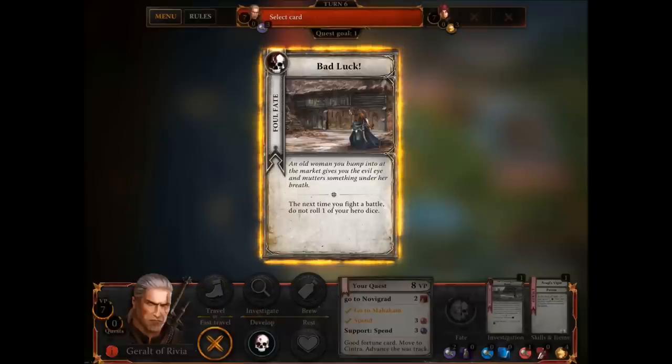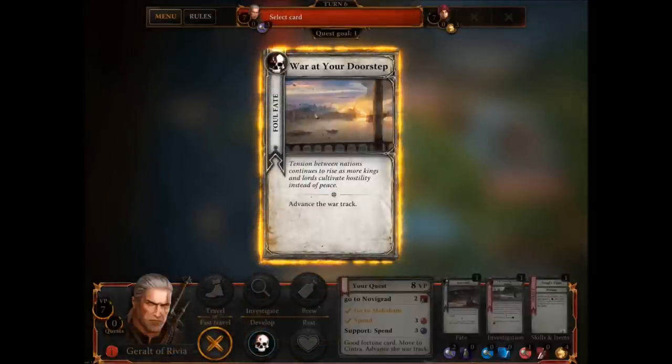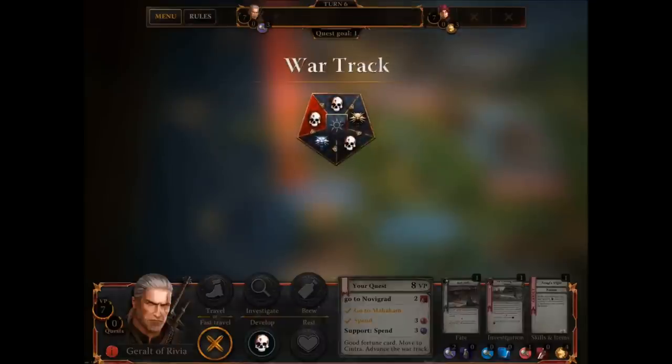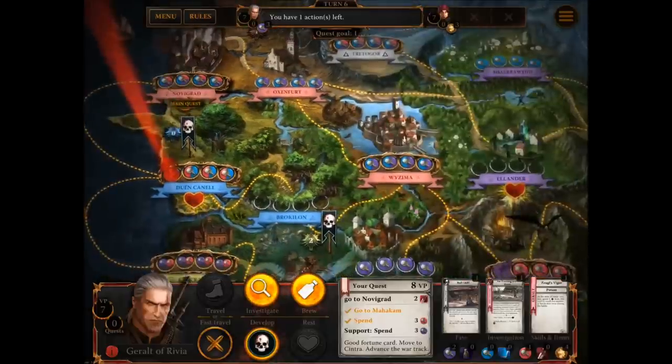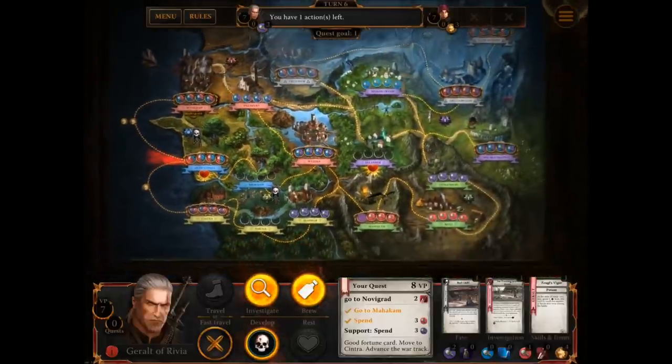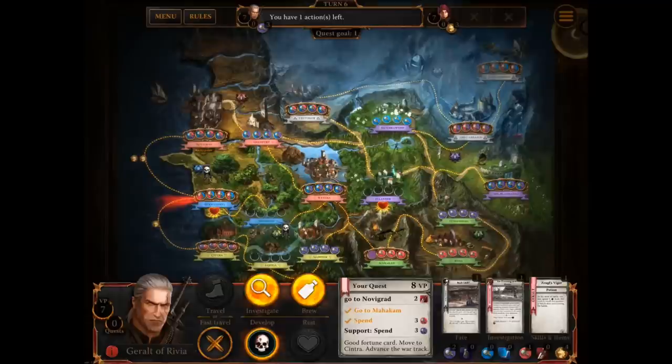So what have we got? Bad luck: next time you roll a battle dice, do not roll one of your hero dice. Just what I needed. War at your doorstep: advance the War Track, which advances to another foul fate, so a neighbouring region gets a foul fate too. I do have a problem with this — it's very difficult to distinguish which regions are which. It's obvious which is the snowy one and the earthy one, but I'm not quite sure if the dark green and lighter green are different regions. It's not straightforward working out where the boundaries are between them. It looks an amazing board, but I just can't quite work out what's going on.